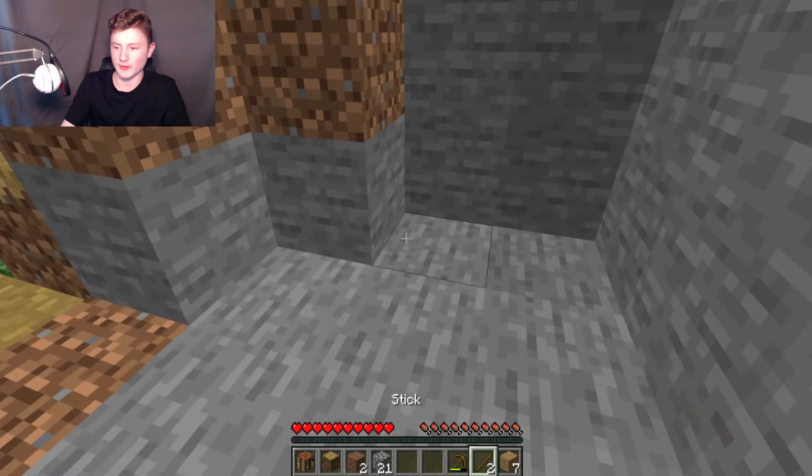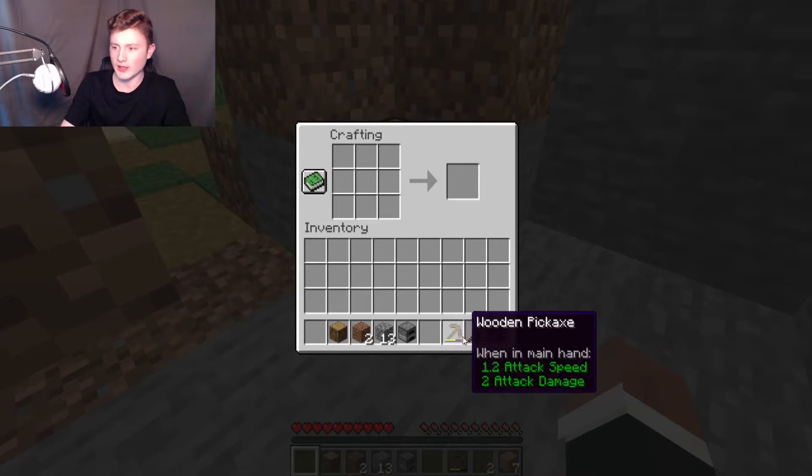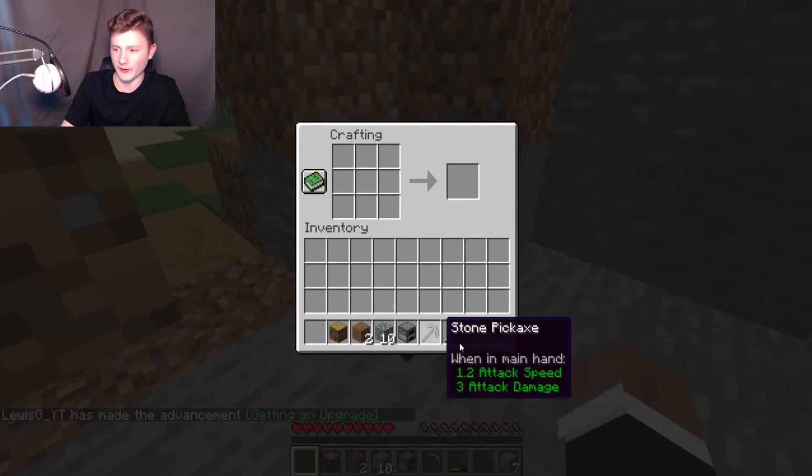I'm going to place down my crafting table, then take the cobblestone and do a big circle with it, and that makes a furnace. We can't use the furnace yet because we need coal — that's going to be the next thing I do. First I'm going to take two sticks, put them up, and instead of wood I'm going to put cobblestone, and that makes a stone pickaxe.